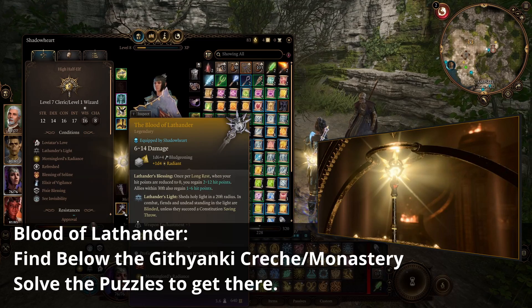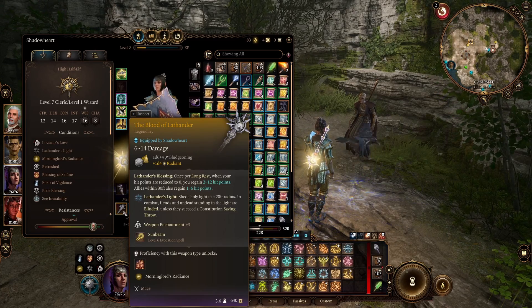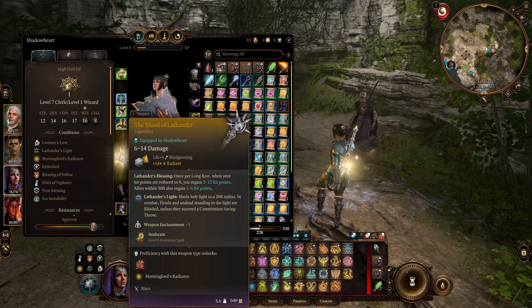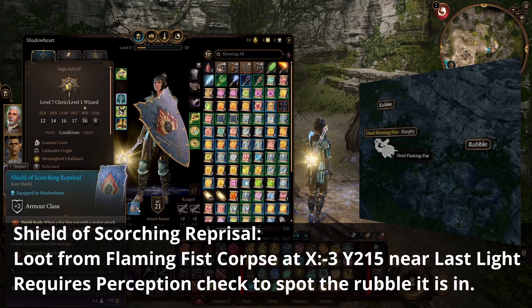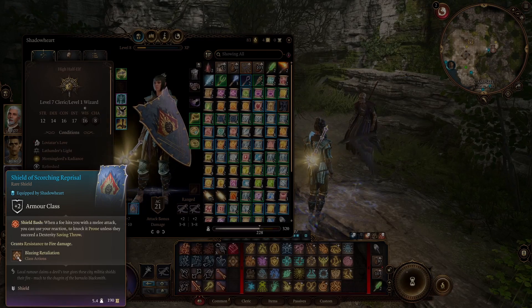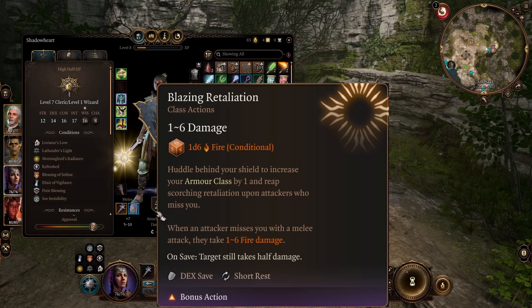For our weapon setup I would use the Blood of Lathander in the main hand, specifically for the Lathander's Light ability — holy light in a 20-foot radius in combat blinds fiends and undead. You just move Shadow Heart near them and they will most likely be blinded, and that is awesome. For our shield, I'm using the Shield of Scorching Reprisal to get fire resistance. We also get Blazing Retaliation as a bonus action on a short rest cooldown, which raises your AC by one for a turn and deals a little damage to people attacking you.